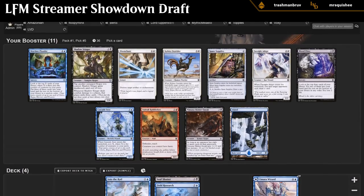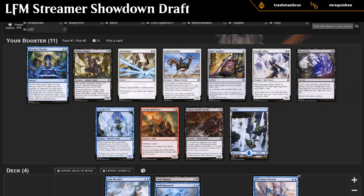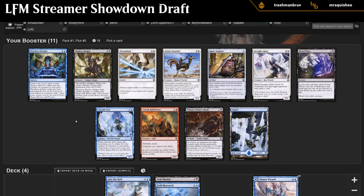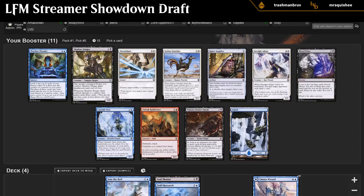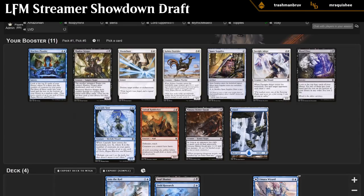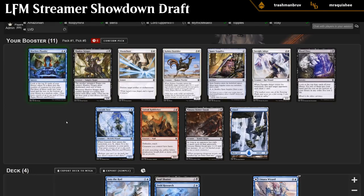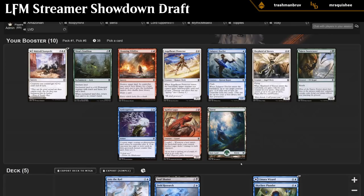Now we see Shadow Stinger as another potential rogue payoff card, and a Skyclave Plunder, which is also decent card draw.Don't Mind the Cascades Seer as a fine 4-drop that lets us scry a bunch. I don't feel particularly compelled to take Shadow Stinger, even though blue-black rogues could be a thing. Between Cascades Seer and Plunder, I think I take Plunder, even though Cascades Seer would be fine too. I'm a little bit worried about not having a ton of creatures at the moment, so that's something we'll need to address.